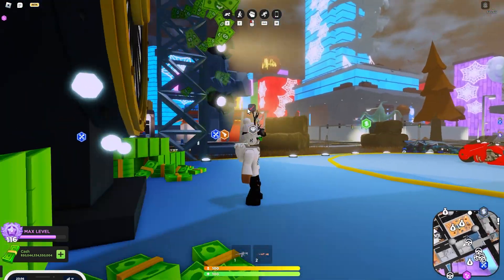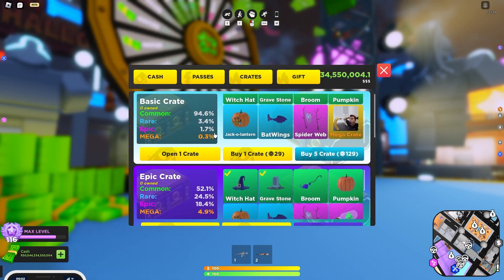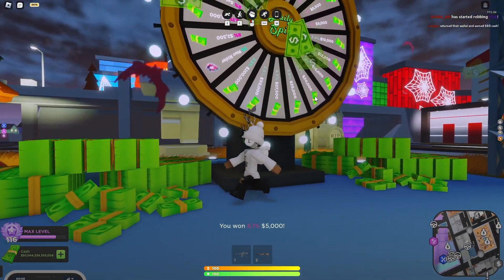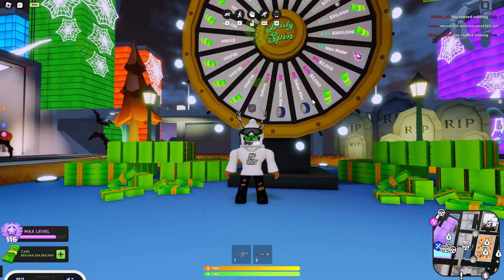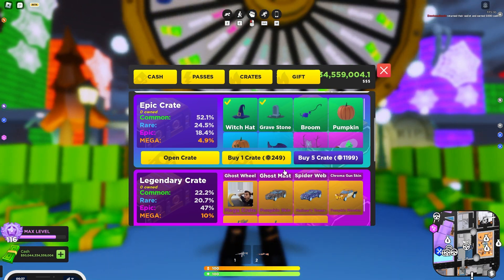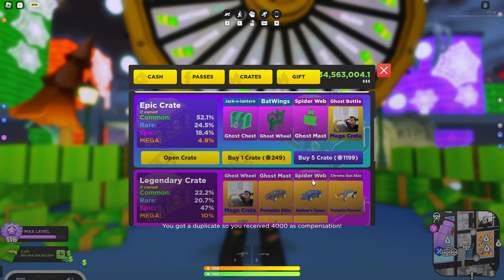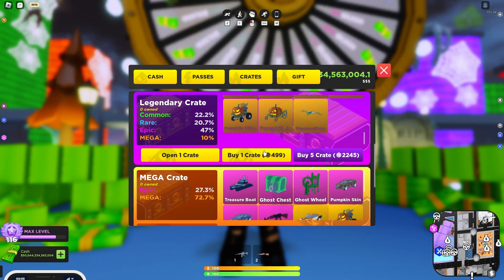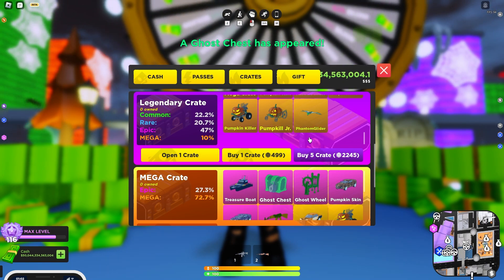The Halloween update looks pretty nice. The only problem I have is really the crate thing - grinding is fun but the mega crate is never gonna spawn. I promise you, no legendary crate is going to spawn - it'll take like forever. I've seen Plasma Zilla tweet about it. One thing I won't lie - they have this priced way too high. Buy one crate for 500 Robux and buy five for 2,000 Robux.